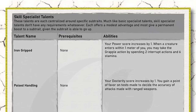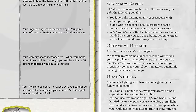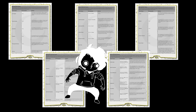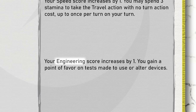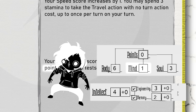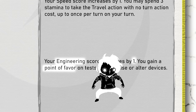Every 10 levels, we'll get what's called a specialist talent. Specialist talents are adjacent to feats in other games — essentially a list of different abilities that you can pick from. Some have prerequisites, while others don't. Since we're starting at level 10, we get to pick one right off the bat. I'm going to go ahead and grab 'Pragmatic' — it increases our engineering score by 1, putting us from 2 to 3, and gives us a point of favor on tests made to tamper with devices. This does push our engineering score beyond its maximum, and specialist talents can do that, so keep that in mind.